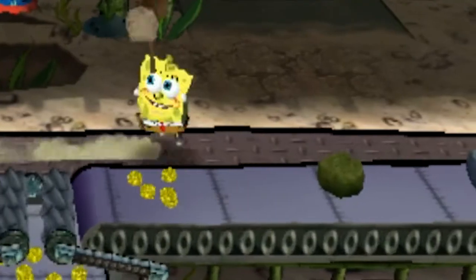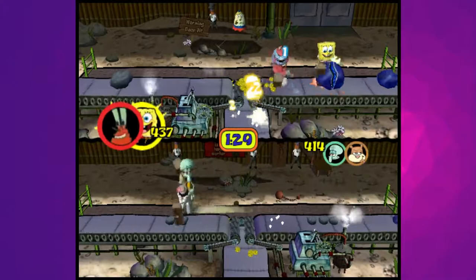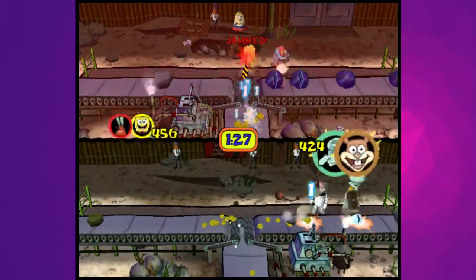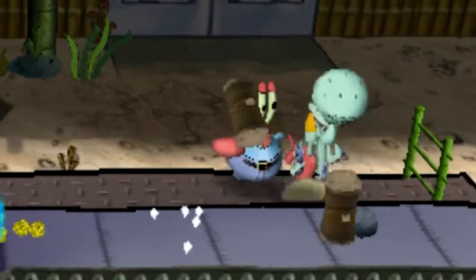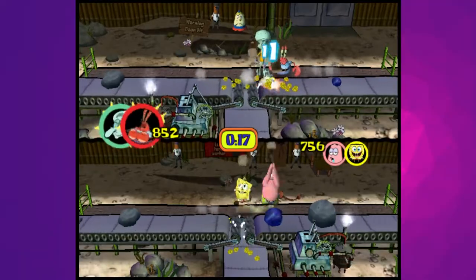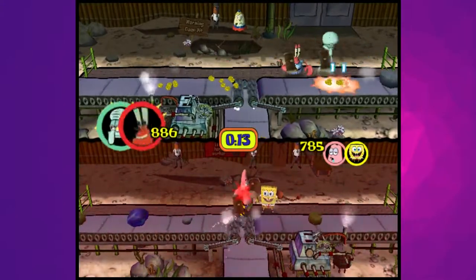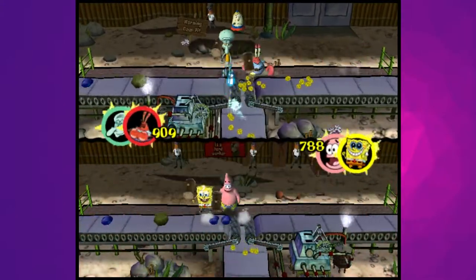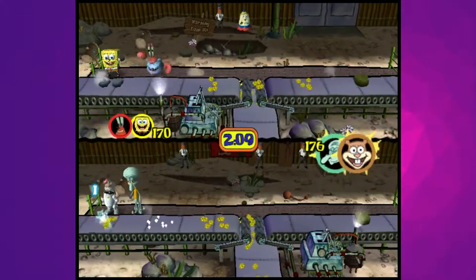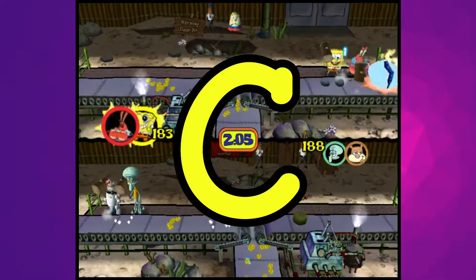There are a lot of problems with Rubble Rabble. At higher difficulties, rocks are harder to break — rocks that shattered in one hit on easy or normal take two hits on hard. This completely throws gameplay balance out the window, and combined with how terrible silly or normal CPUs are, you have one of the most frustrating auditions in the whole game. The fart rock is unironically the only thing keeping this in C tier and not D tier.